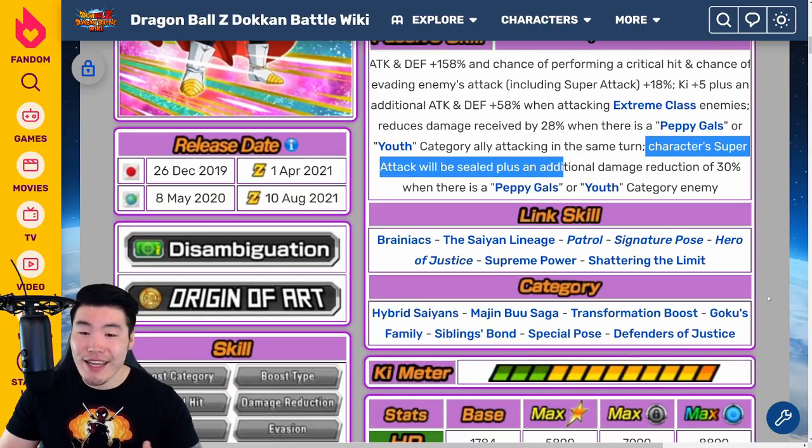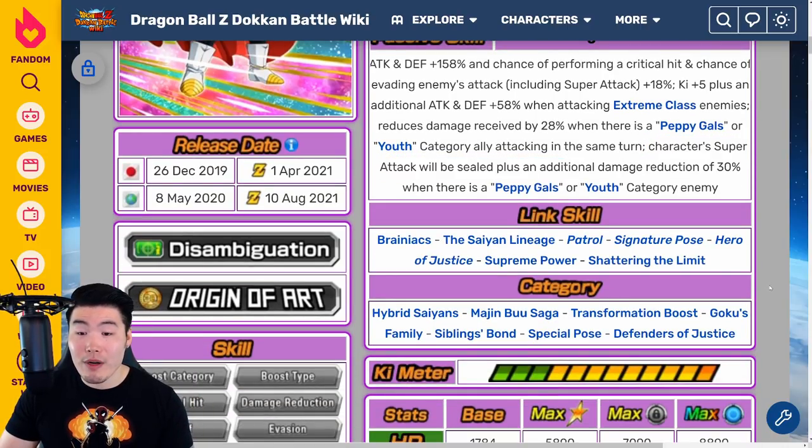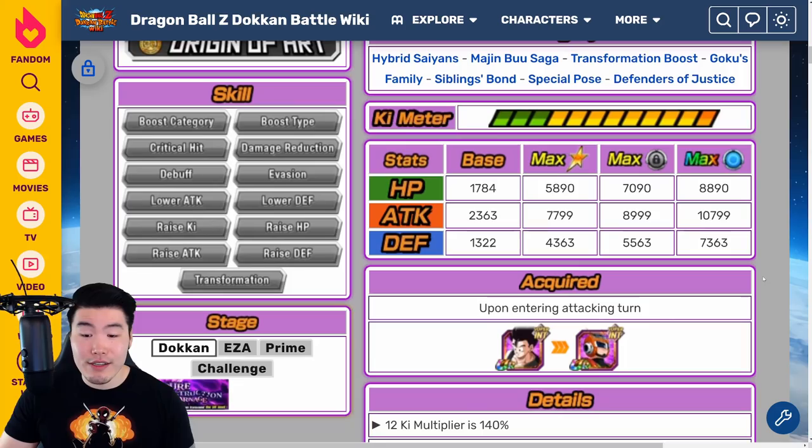His links are Brainiacs, Saiyan Lineage, Patrol, Signature Pose, Hero of Justice, Supreme Power, and Shattering the Limit. His categories are Hybrid Saiyans, Majin Buu Saga, Transformation Boost, Goku's Family, Siblings Bond, Special Pose, and Defenders of Justice.